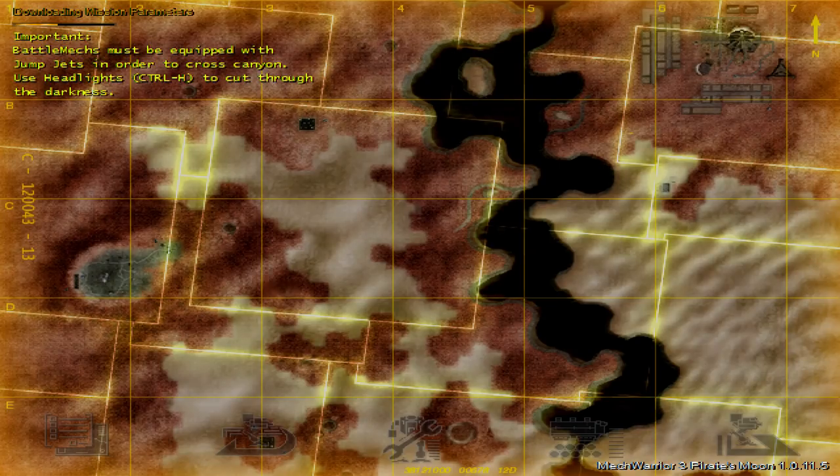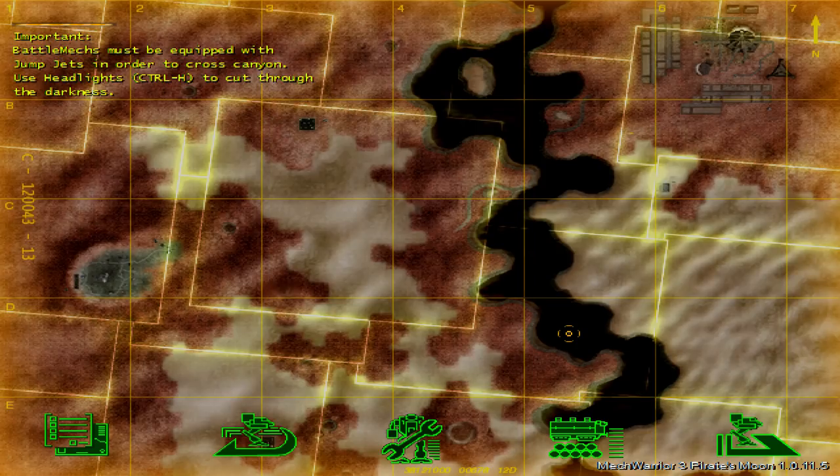We've identified the pirate insignia from wreckage of an enemy mech — the New Belt Pirates. We already know they're organized and well-equipped. Sorensen is digging for more detailed intelligence. In the meantime, our goal is to recon the far side of the canyon where a reported pirate base is located. We are also ordered to take out the enemy comms stations.